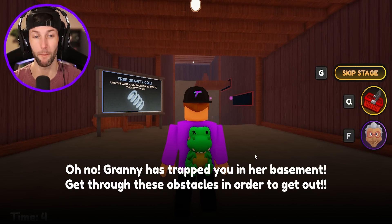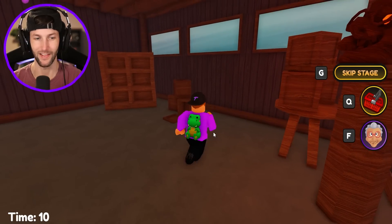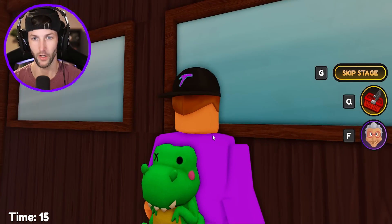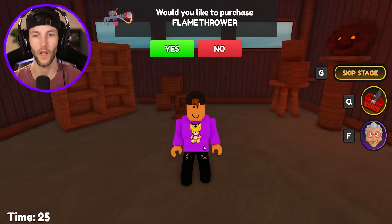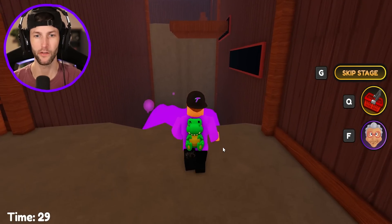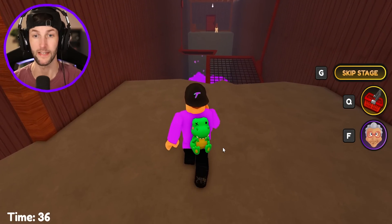Oh no, granny has trapped you in her basement. Get through these obstacles in order to get out. Granny has locked us up in her basement bro. Her windows are even all fogged up, you can't even see in there. Escape the basement. I thought this was easy mode and already I'm oofing — not a good sign. What is that down there? Pink lava? Are you serious? Granny's got pink lava in her basement.